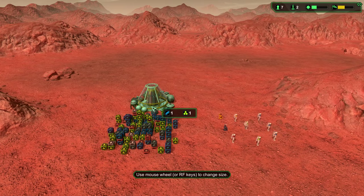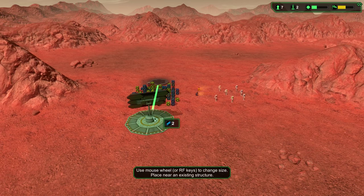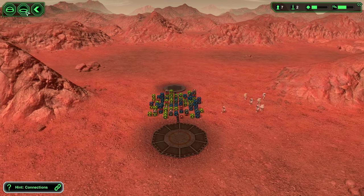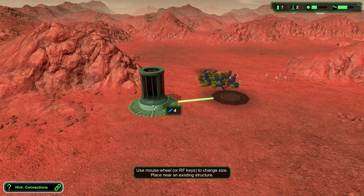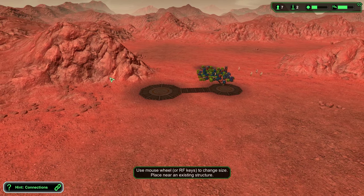I'm going to put an oxygen generator — get that started. I'm going to put a solar panel. I'm going to go ahead and throw on a power collector wherever it will fit. And then a water extractor.